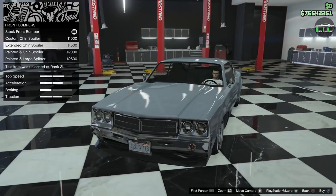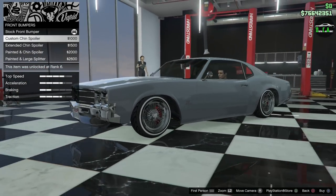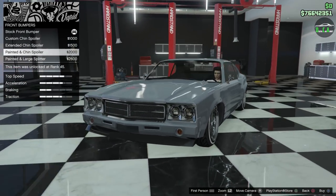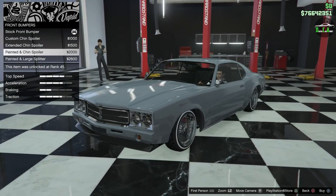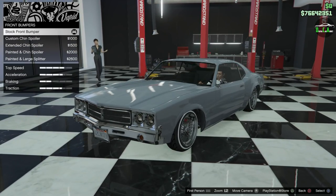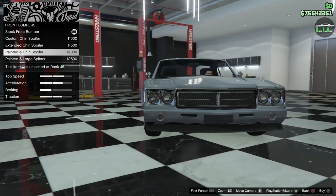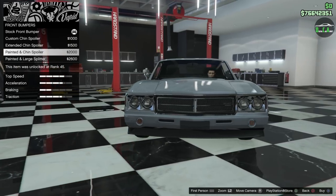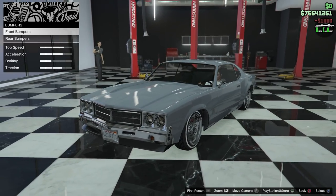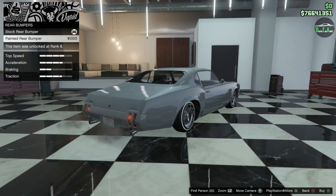I definitely like the chin spoiler option, but the larger one is a bit too big — kind of like a front splitter, and a little too low compared to the side. I do like the chrome though — the chrome is very nice. For the bumper I like the contrast, so we'll go ahead and do the custom chin spoiler with the chrome front bumper. The painted ones removed the plate but you still have like a dark gray or chrome in the middle where the plate used to be, which is very weird. We're definitely doing the chrome one.